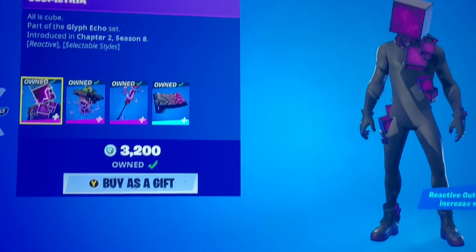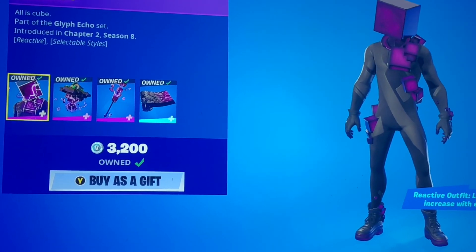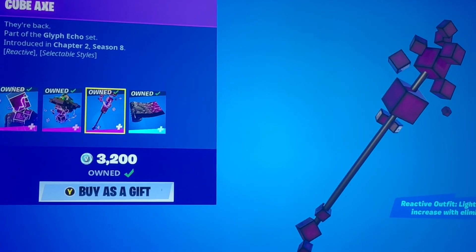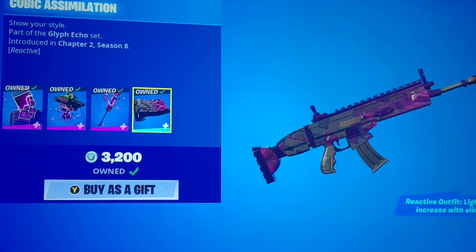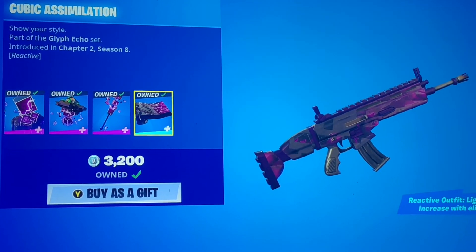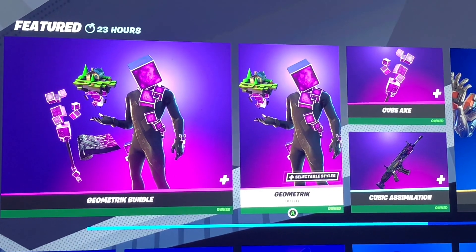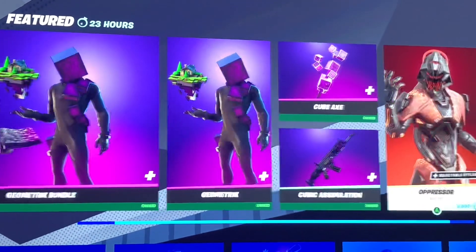Got Geometric here. If you guys don't have this skin, I definitely recommend it because he has the gold style to him. I don't think they're going to show it here. But we got the Floating Island — the Cube Axe. Cubic Assimilation. This looks like a lot of other gun wraps in the game, but you could excuse it. They're all reactive. As you guys can see, he shows the golden touch to him. Just wait for it to transition. There you go. So it's pretty cool.